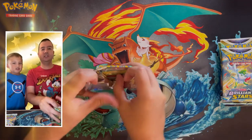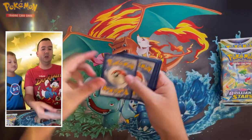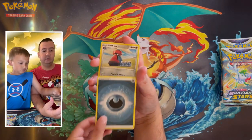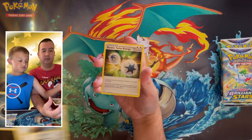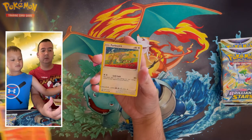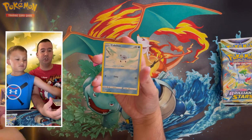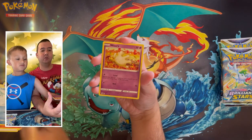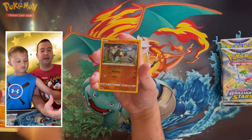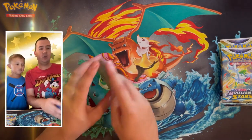Let us know in the comments what is your favorite card from Brilliant Stars if you have opened up any of these packs before. Dark Energy, Probass, Double Turbo Energy, Turkle, Farfetch'd, Dedenne, Cubchew, Milcery, Nosepass, reverse holo Golett, and Haxorus non-holographic rare. All right, we're zero for two.